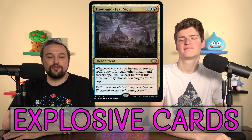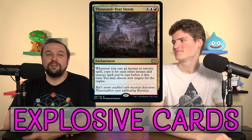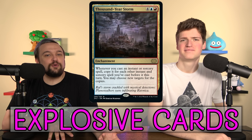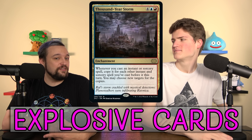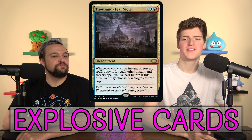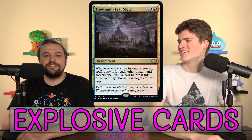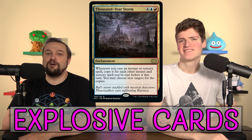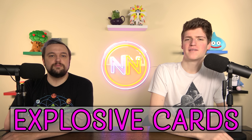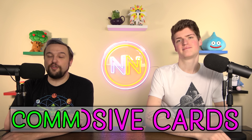Thousand-Year Storm is a completely silly over-the-top card for spell-slinging decks — whenever you cast an instant or sorcery, you copy it for each other instant or sorcery you've cast this turn. It's a six-mana do-nothing that requires you to untap with it and then go off, which means if they pull it off they deserve it. It's so janky. But we're playing commander and haven't even touched on winning with your commander.